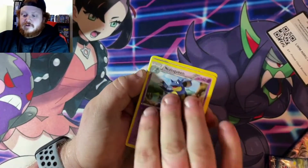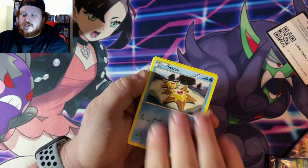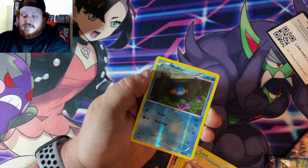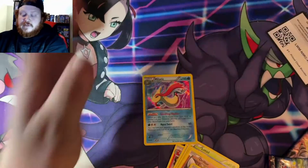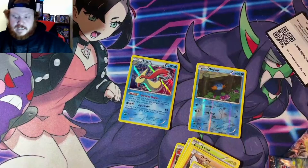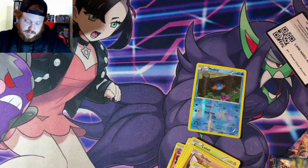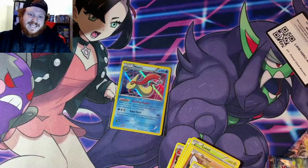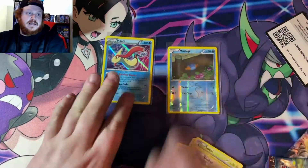Acrobite, Nidoqueen, Magcargo, Staryu, Lotad, Solrock, Drillbur, Nosepass, Mudkip Reverse Holo, and a Melodic Holo Rare. Pretty positive we do not have that card. Very nice pull for the first pack today — very happy with that. Mudkip and Melodic.